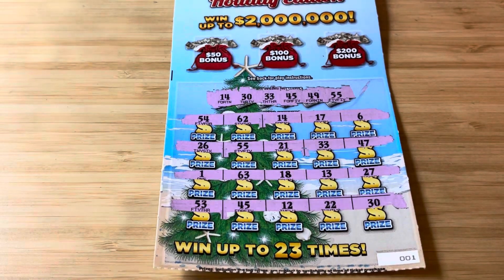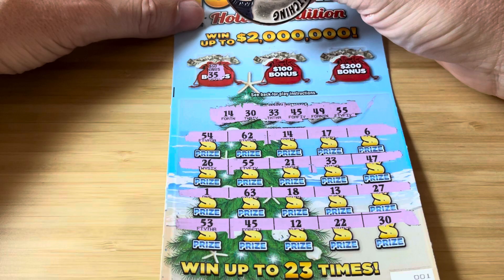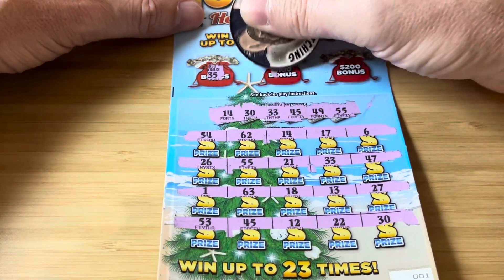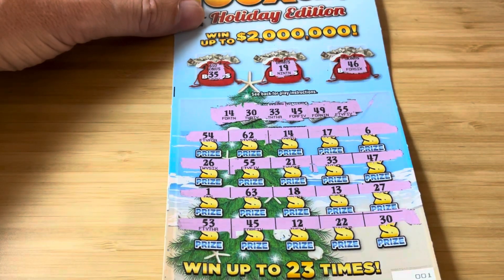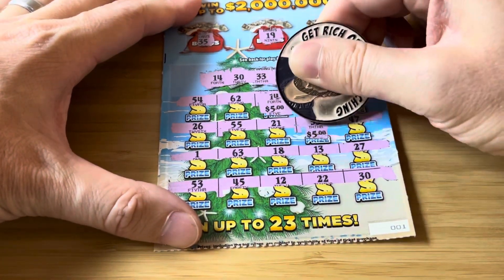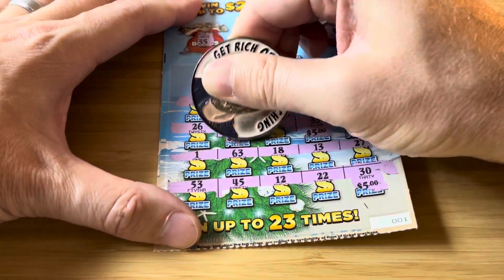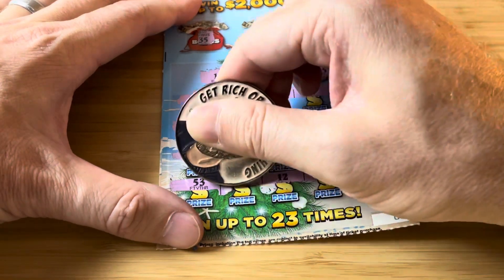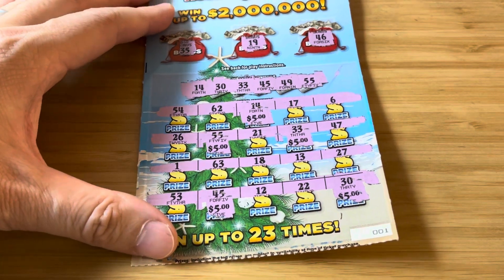What could this be — 50? Let's hit the bonus. 35, nope. 19. 46. It's $25, guys. That's how they do it — they do you so dirty. But hey, we'll take 25 over 10 all day. 5 matches for $5 each. We're off to a good start — we got a quarter of our money back already.